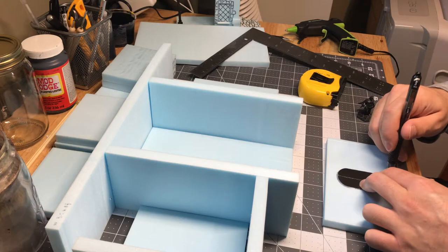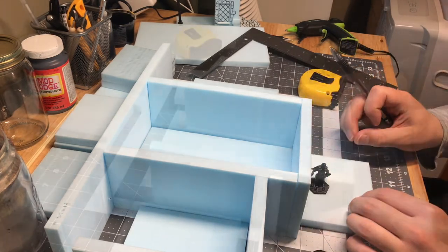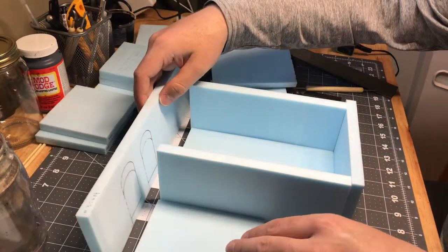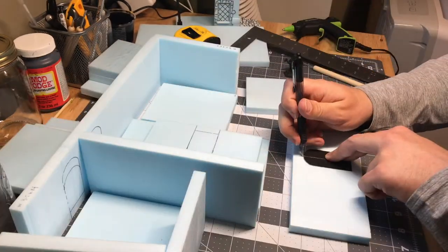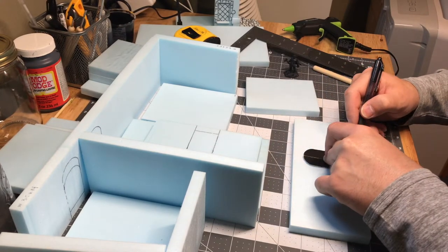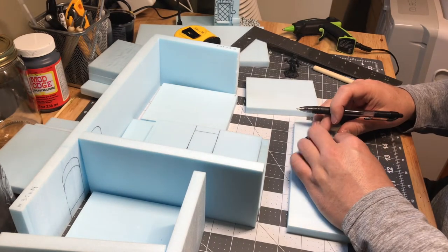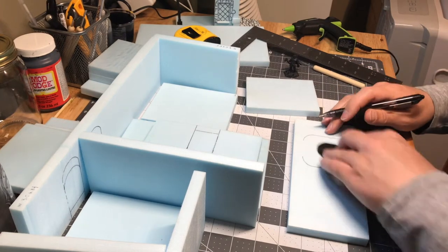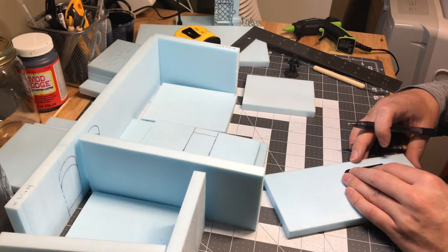One thing to always remember is to mind your thicknesses. As you can see, I had to trace that one twice because I didn't mind the thickness of the floor. I used that same template to make an opening for the interior that was extra wide — I just trimmed half of one side and kind of doubled the width and cut it out, making a really nice large opening. It's fun to get creative with the pieces you make yourself and the templates you use. You can use them for all kinds of things, so hold on to them — they make a really big difference.